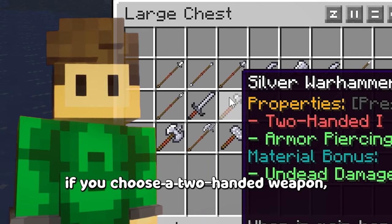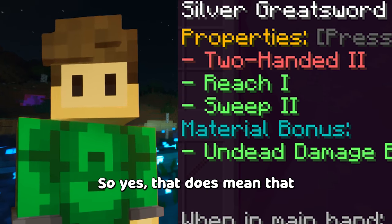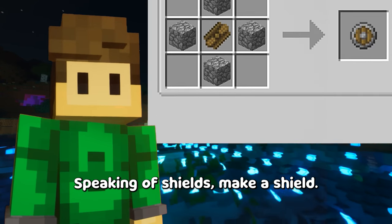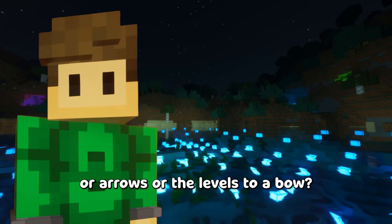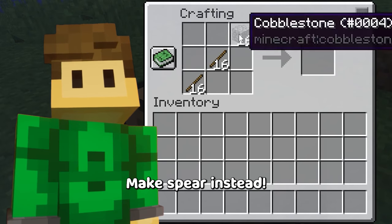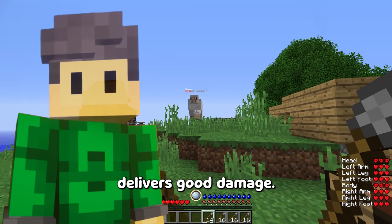Just keep in mind, if you choose a two-handed weapon, you need to have your offhand empty. So yes, that does mean that you cannot have a two-handed weapon and a shield at the same time. Speaking of shields, make a shield — unless you're planning to use a two-handed weapon, then don't. Don't have a bow or arrows or the levels to use a bow? Make a spear instead. Recipe cheaper than a soup kitchen, delivers good damage. It's not bad.